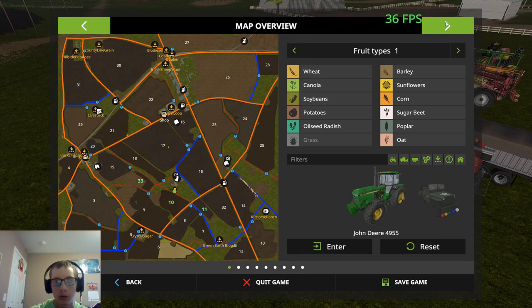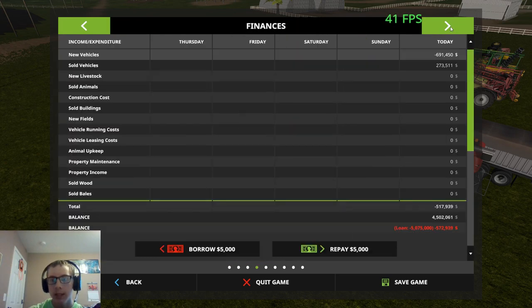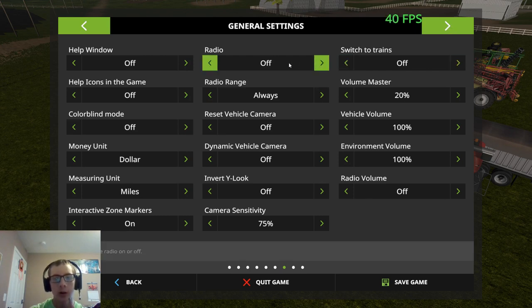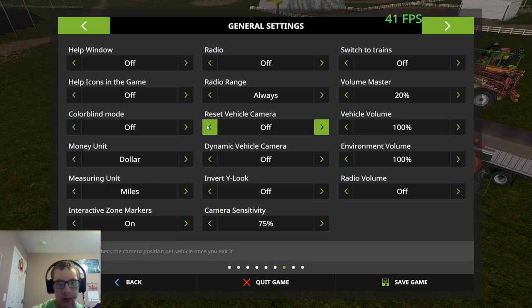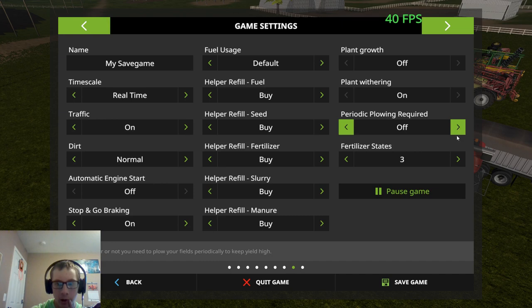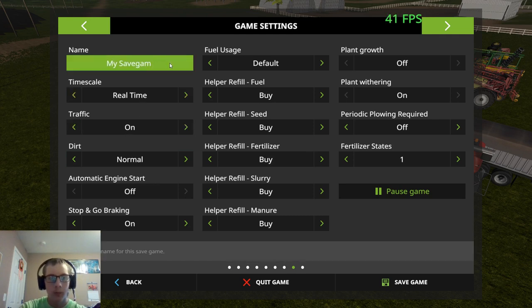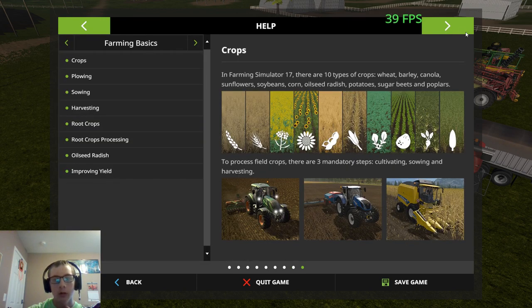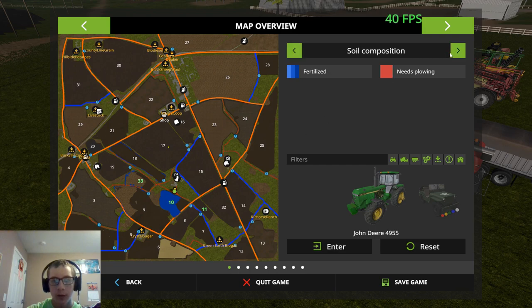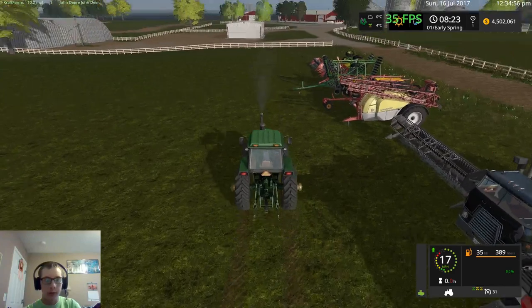Let's check what our growth looks like — these are all plowed. I'm actually going to turn the 'needs plowing' thing off. Let's switch trains off, radio off, radio range always. Periodic plowing required: off. Fertilizer states: we're going to do one for now, just with the way that we have things. Field 10 is already fertilized, or part of it anyway. Alright, we're going to go ahead and get this stuff put away, parked in our sheds.